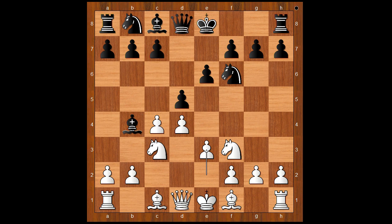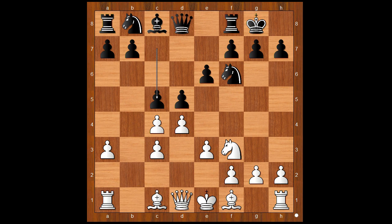e3, Carlsen castled kingside. a3, asking a question. Bishop takes on c3, check, b takes on c3, c5, attacking the white center. This is the most played move. Bishop to d3, d takes on c4, bishop takes on c4, queen to c7 — this is the popular line.